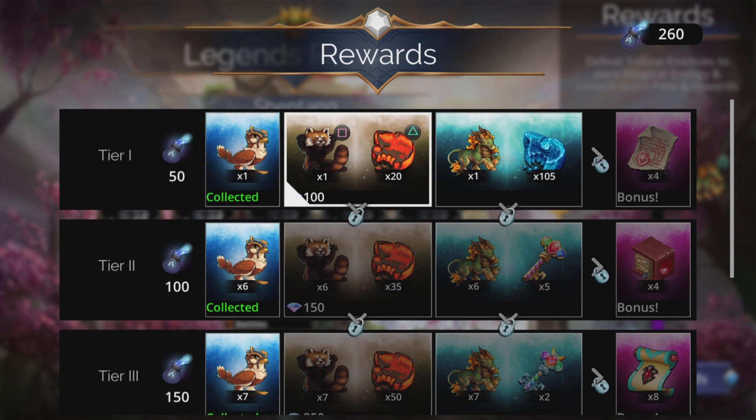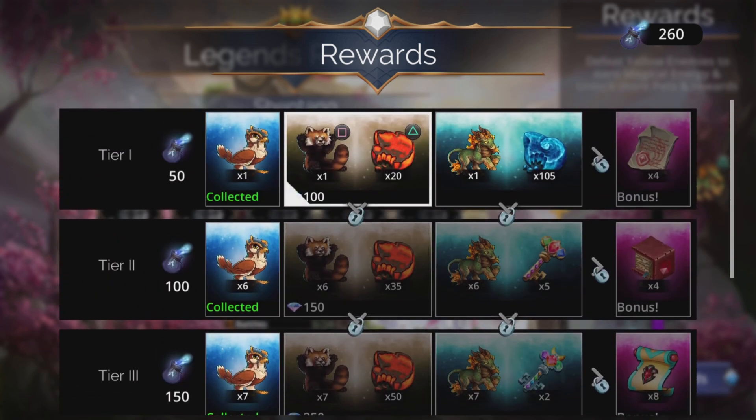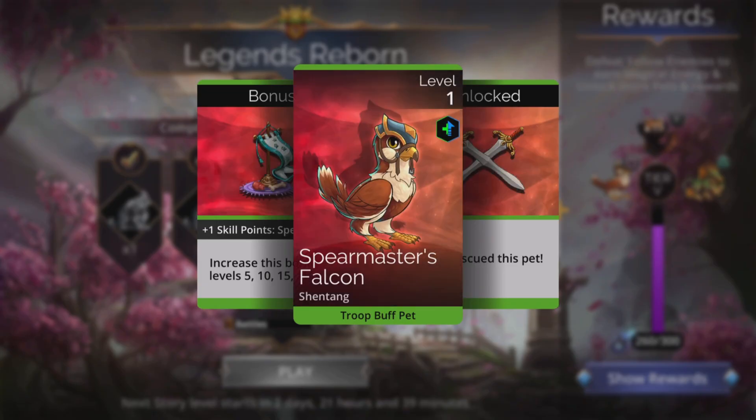You can spend gems in here if you want, collecting a new pet, but it can get quite expensive. But that is how you do the Legends Reborn — just pop back every three days, do the story. You won't be able to do anything after you've done the story for today, for example; you'd have to come back in three days time and continue. Just take a look at these rewards over here and see what you're picking up.